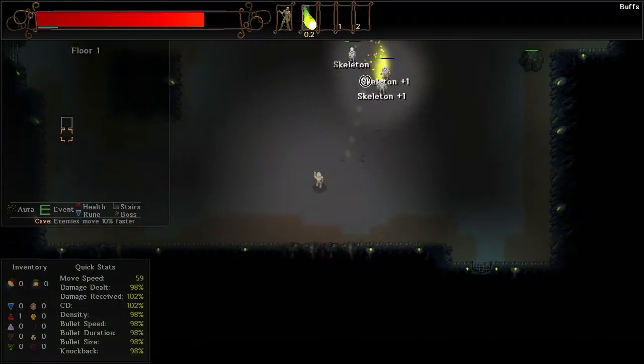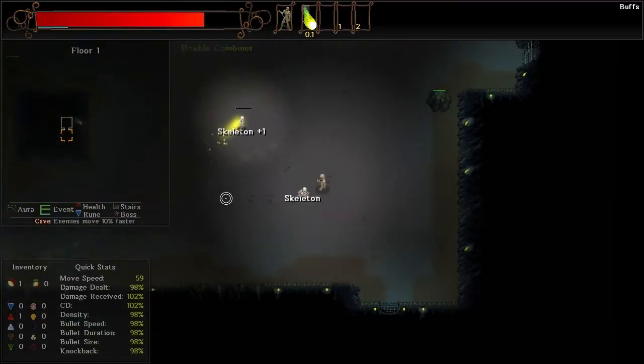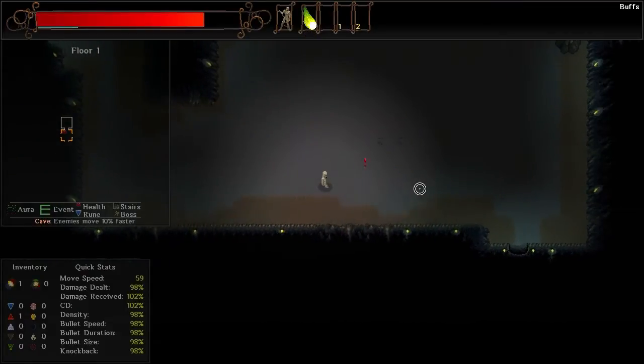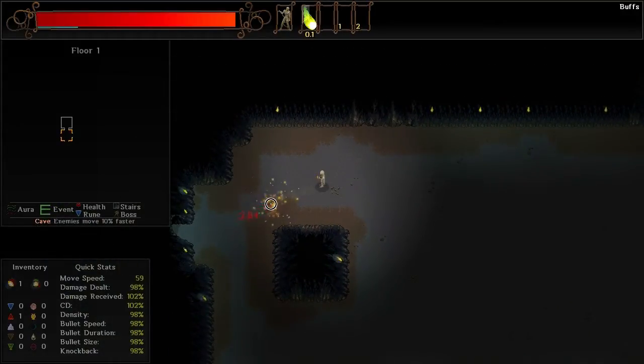We are taking a little bit of damage here. This is definitely a little bit on the rougher side of things as far as the beginning of a run goes, but not the end of the world. That one's gonna get back up — no, it's not. And we get a heart for our troubles. Beautiful. I was considering going Dryad, but the double damage from everything is a little bit on the concerning side.